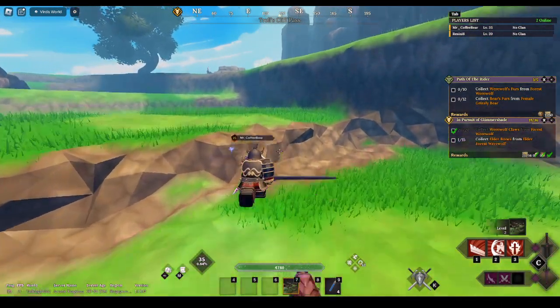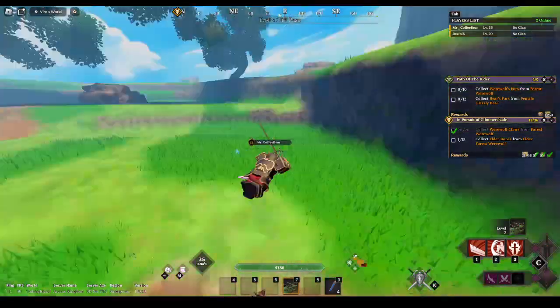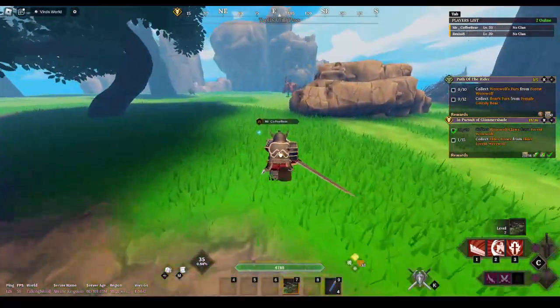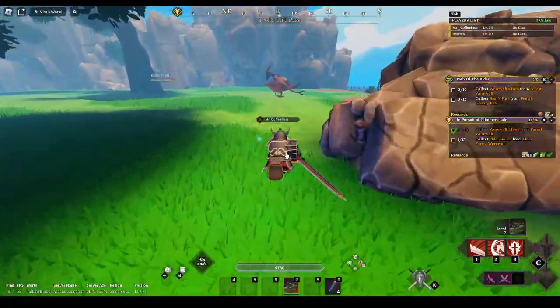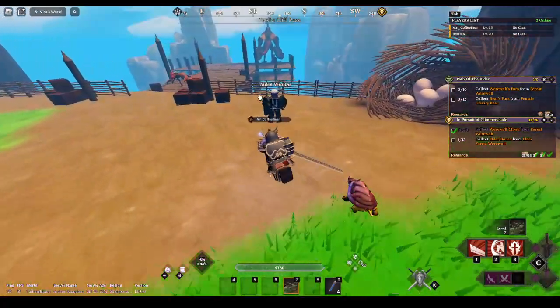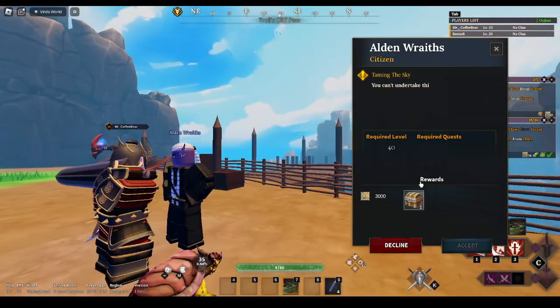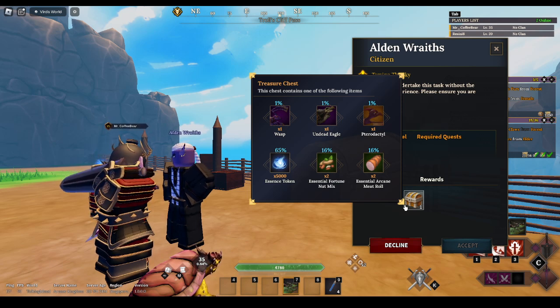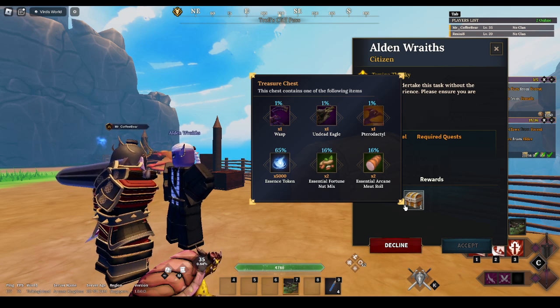Yep, it's right here. So this NPC here — I think the mount is probably going to be this size, and again you need to level it to 10 for it to become a mount. Talk to this taming NPC. I don't know exactly what the quest involves, but it's probably difficult since he gives you a flying mount. The flying mount spin has an epic rarity at the same one percent chance as a legendary dinosaur — it's stupid but it is what it is.